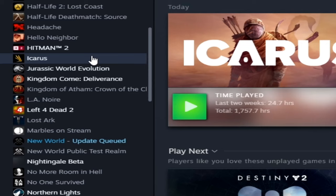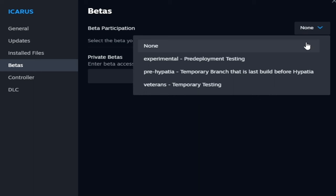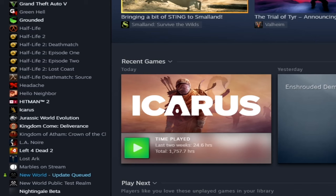To access the pre-Hypatia branch on Steam, right-click Icarus in your library and go to Properties, then go to Betas. In beta participation you should see 'None' if you're on no betas. You also have the option to choose pre-Hypatia, which will take you to the build right before this patch so you can complete your missions. Then switch back to None to update to Hypatia.